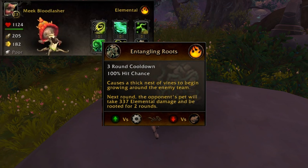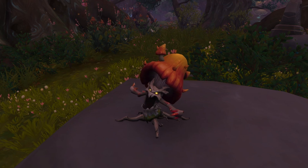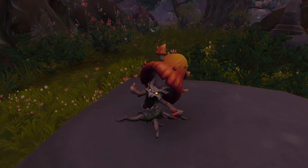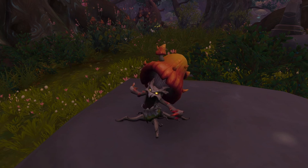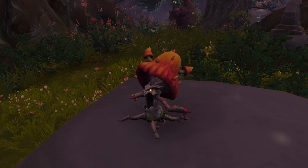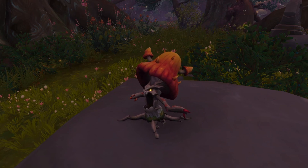This is good against mechanical, not so good against critter. And there you have it — the location and abilities for the Meek Blood Lasher. This battle pet very much seems like it would be good to go against anything mechanical. Following up what I said earlier about maybe not feeding it on time — I don't know if an automatic food dispenser would actually work for this one, since it seems to have some sort of superpower against mechanical items. Just keep that in mind.